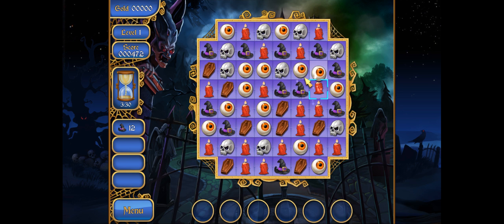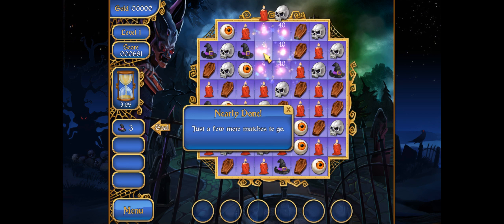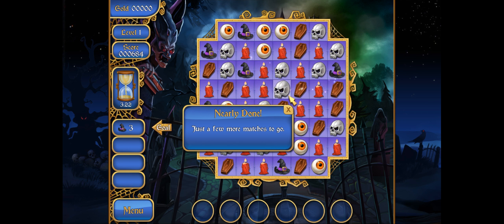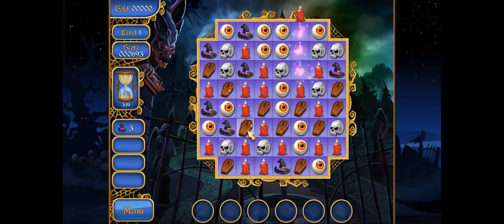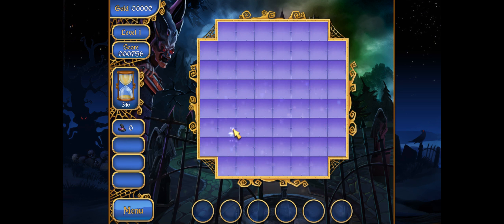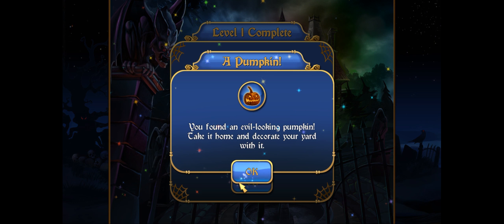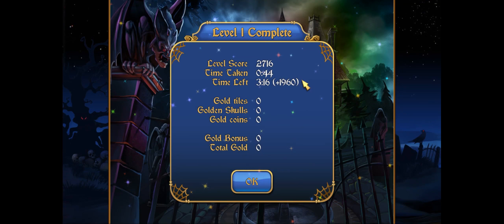I need another 12. Let's see what we can do — get rid of those, get the Witch's Hats there and there, and we are just about done. We just need to find another set of Witch's Hats. I just cleared that off and got all the Witch's Hats necessary. Here is our first item — a pumpkin! You found an evil-looking pumpkin; take it home and decorate your yard with it. We got 1960 bonus points for having 3 minutes and 16 seconds left — we only took 44 seconds. Yeah, that was quick!